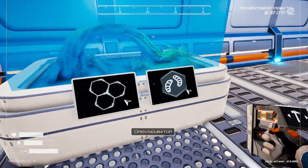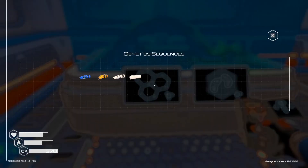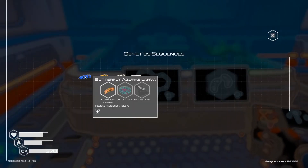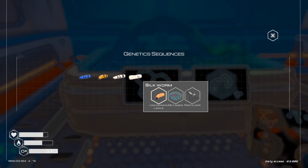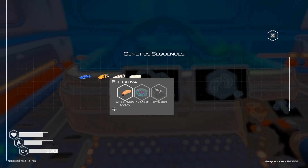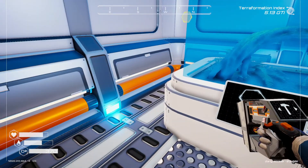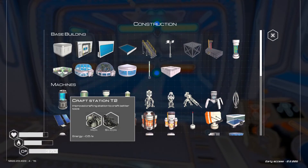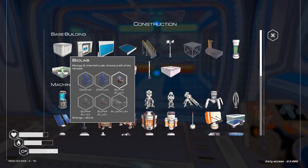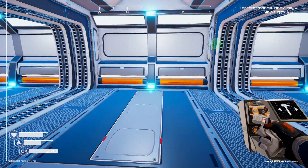Back at the incubator — DNA recipes: butterfly, bee, silkworms. For each one we're going to need a mutagen and a fertilizer. So we're going to need a biolab over here. Let's look at what we need for a biolab: two osmium, three super alloy, and aluminum. Let's get that.